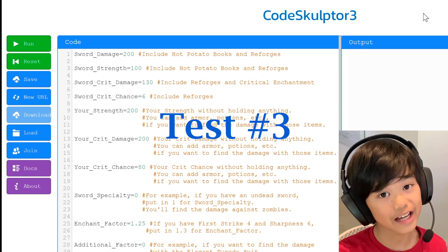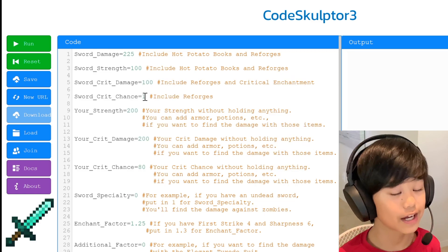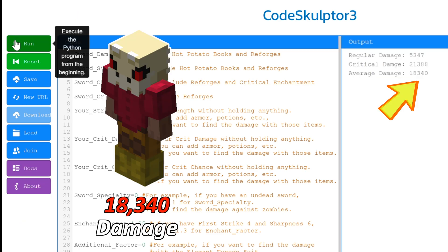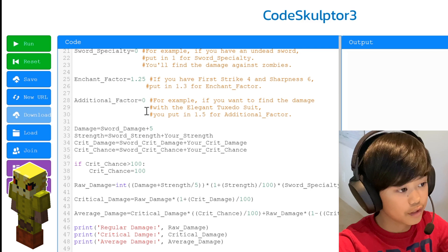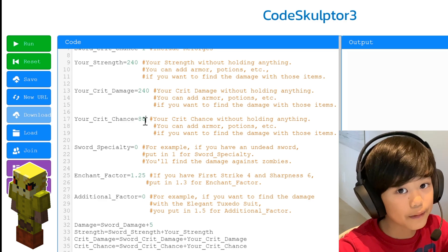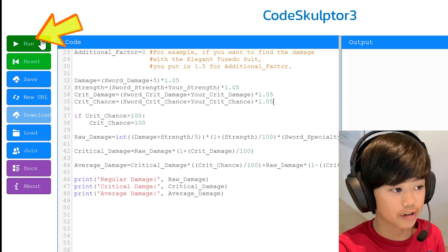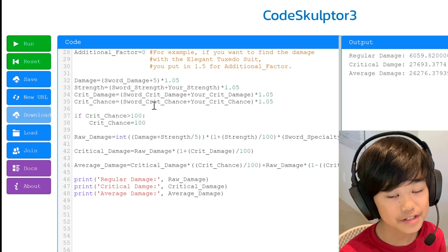For the final test, I'm comparing strong dragon armor versus superior dragon armor, both using the Aspect of the Dragon. Strong dragon armor gives 100 extra strength, so with 300 strength that produces 18,340 damage. Superior dragon armor gives 240 strength, 240 crit damage, 88% crit chance, and multiplies all stats by 1.05 for the 5% set bonus. Running those numbers gives 21,390 — so for these stats, superior dragon armor does more damage.